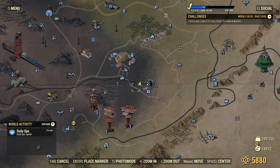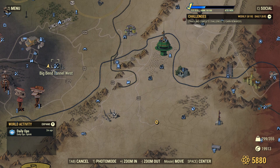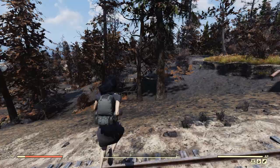The way you obtain it is pretty easy. What you want to do is go to the Big Bend Tunnel West. If you are not close to here when you log in, usually a fast travel there is free, and you only have to use 10 or so caps to get here.